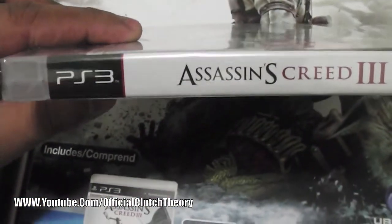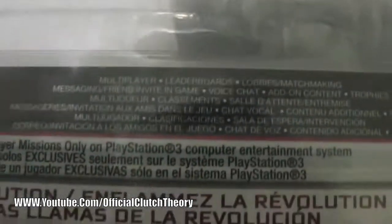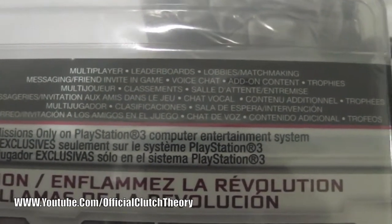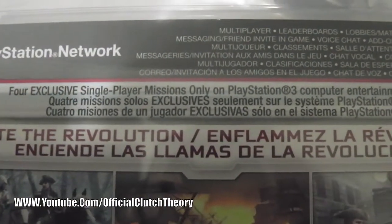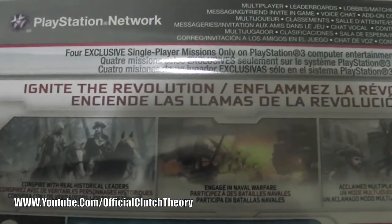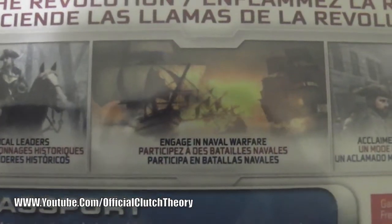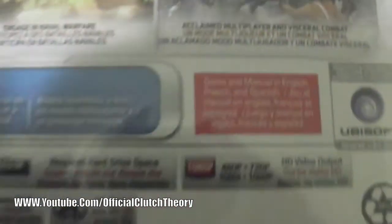On the side we have the PS3 logo and Assassin's Creed 3. At the back we have multiplayer leaderboards, lobbies, matchmaking, messaging, friend invite in-game, voice chat, add-on content, and trophies. The four exclusive single player missions are only on PlayStation 3. The slogan here is 'Ignite the Revolution,' with some screen captures of the game — it says 'conspire with real historical leaders, engage in naval warfare, and claim multiplayer and visceral combat.'